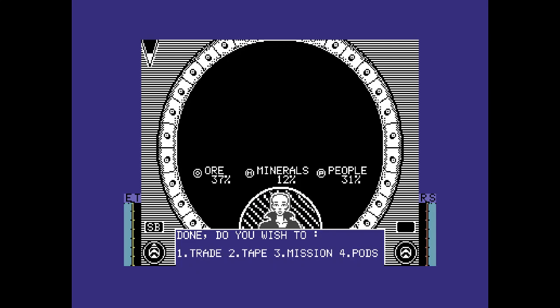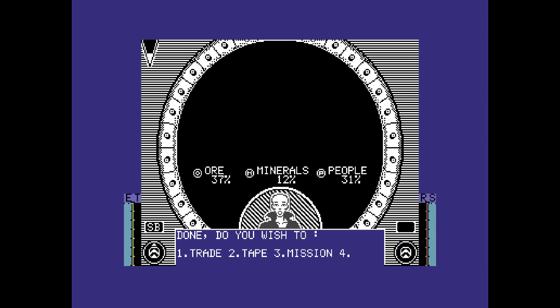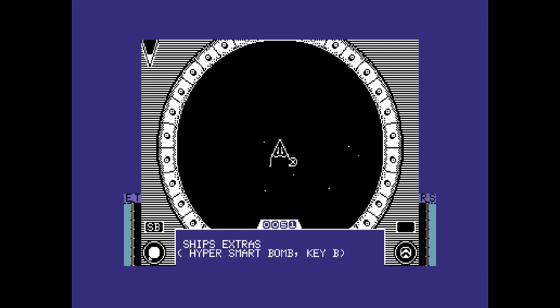There we go. So I've got no idea - click on pods. We have no pods. You can leave pods there as well. So I'm going to leave here. I don't even know what hyper smart is, so I'm going to go pick it up and I'm hoping the game will tell me, because in all my years of playing this I've never had this one before. Hyper smart bomb - yay! How exciting. I have a feeling it's a one-time only thing.